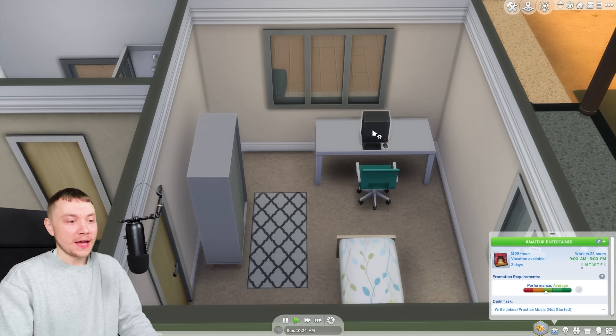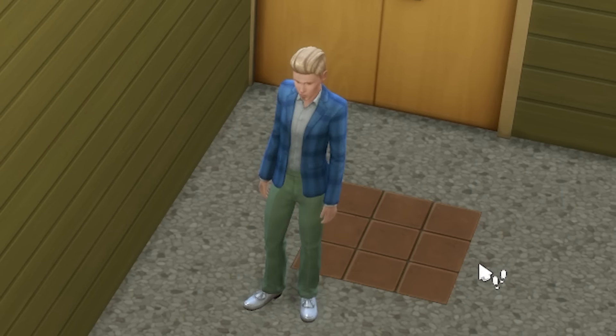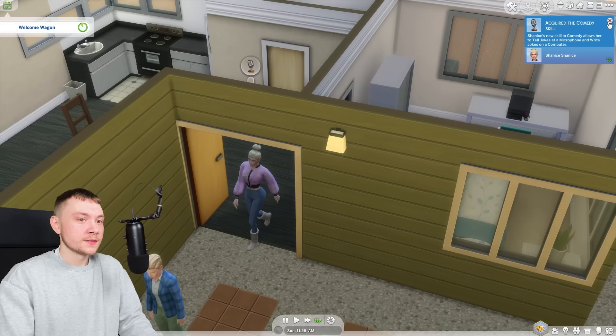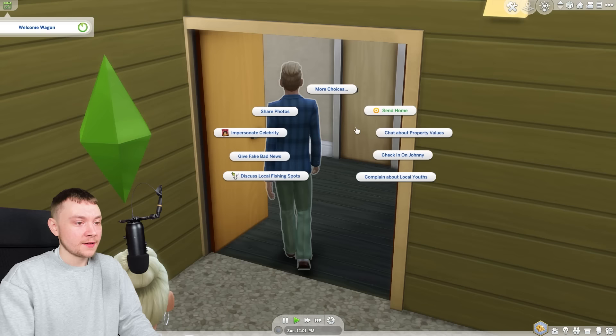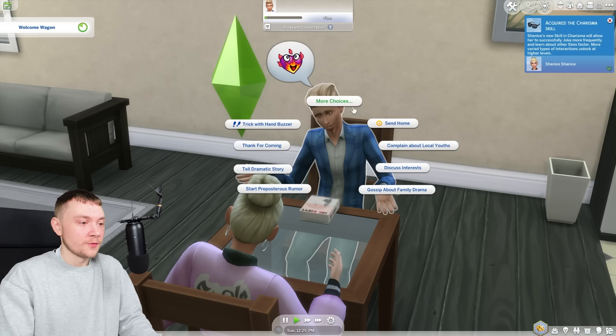We've got skills we could gain. I like to practice writing jokes because that's part of our job. Although we are being brutally interrupted by Johnny Zest, our new neighbor — he's part of the welcome wagon. So at least we've got an opportunity to socialize and make friends. Come into my house, why not? Although he doesn't have a fruitcake. I will say the social menu is a lot easier without any packs installed because you haven't got all the weird interactions that exist.